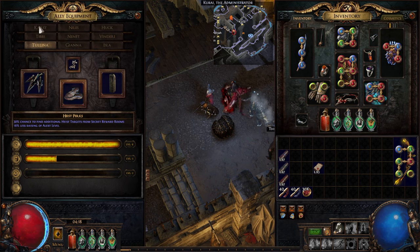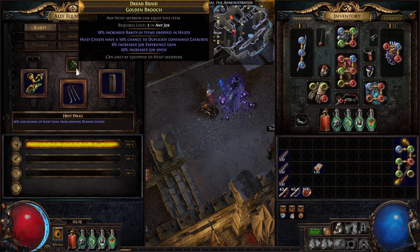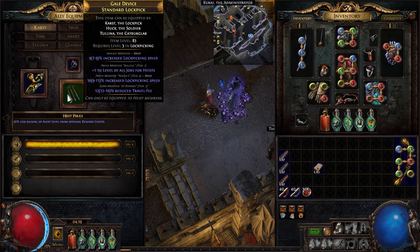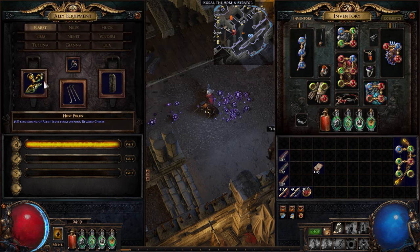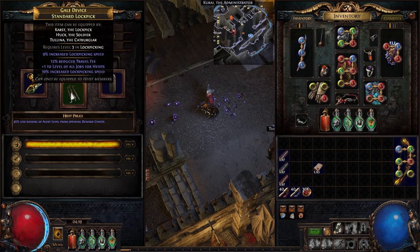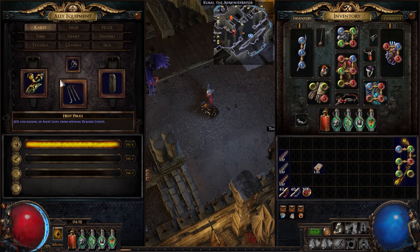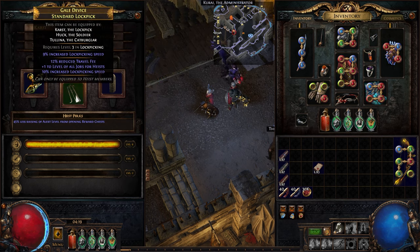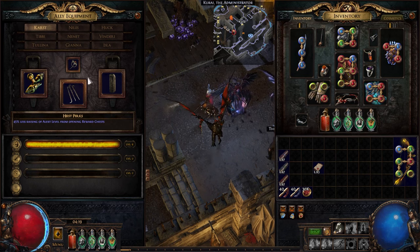The slots you want to gear are the brooch — tier 1 — the clock — tier 1 — and the tool, which is rogue-specific. You want plus one level of all jobs, and these actually require very high item level: 82 minimum for job speed and 83 minimum for plus one level of jobs. I was just spamming them with alterations until I got it. You don't really care about any other modifiers, just job speed and plus one level, because plus one increases the level from five to six and the higher level they are, the faster they do their job.